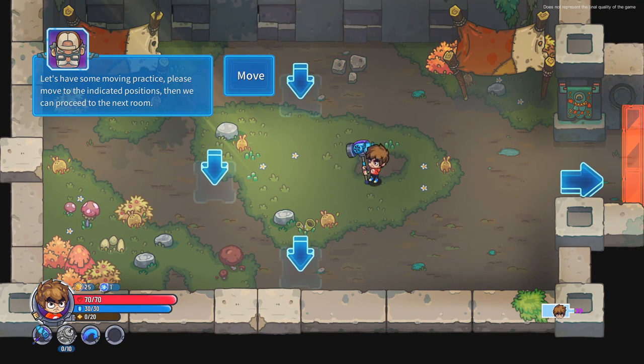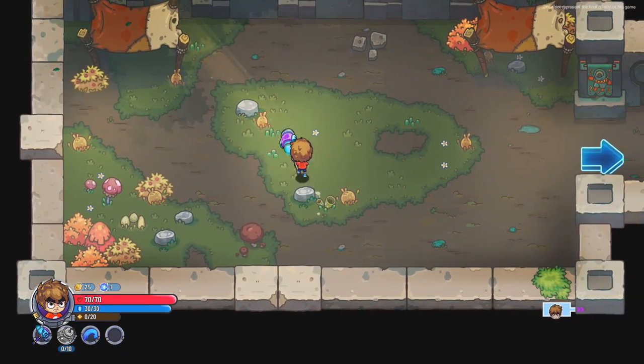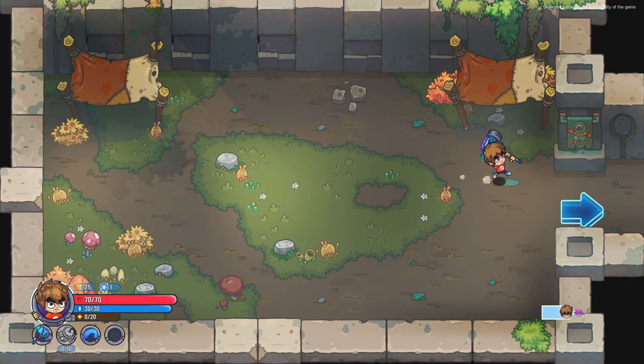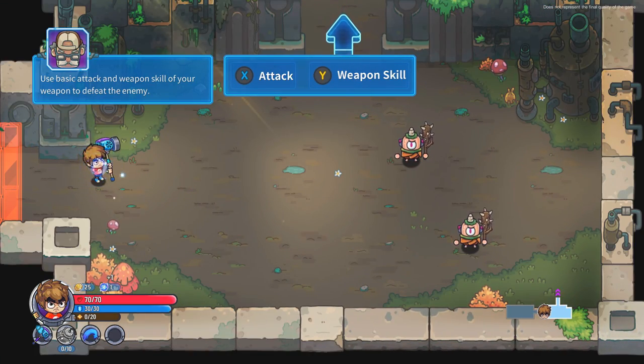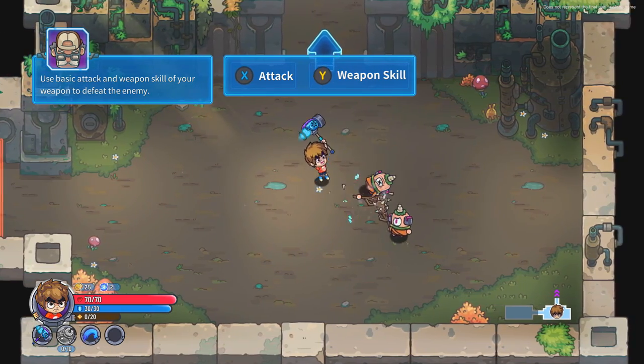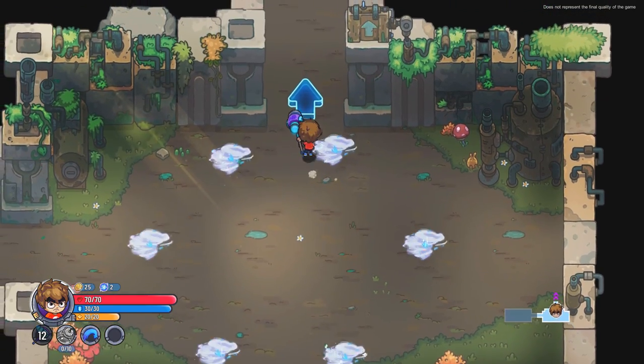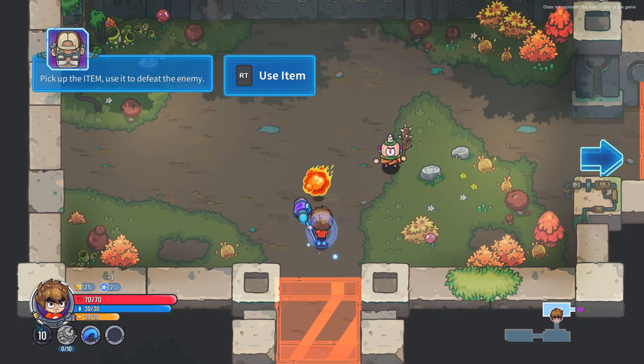So we've got a hammer right now. We can move around, and it wants me to go to these different positions. Let's go over to this side — basic attack and weaponry will allow us to... So we've got a weapon skill too. What does our weapon skill do? Oh, we've got like a little spinny attack. Hell yeah, we can whirlwind this out. Sounds good.